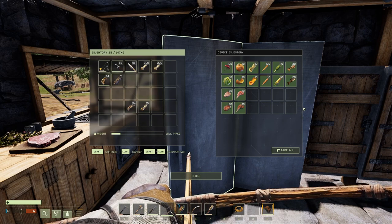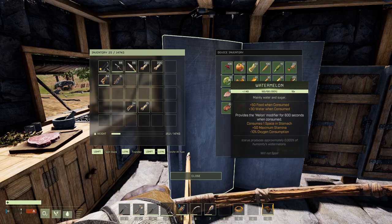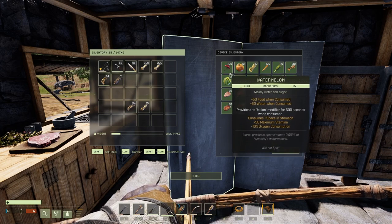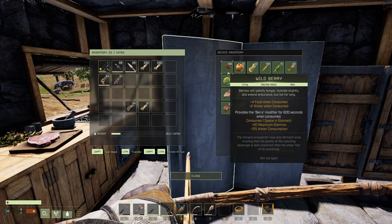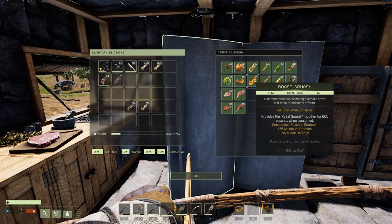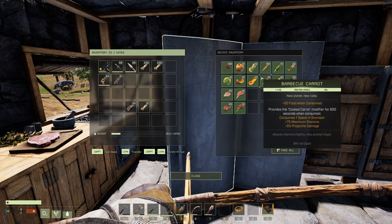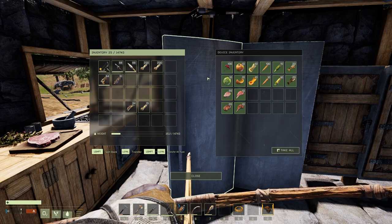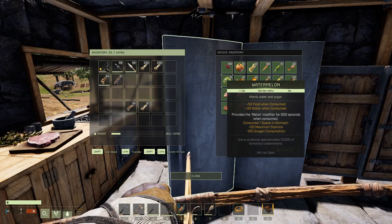In this video I'm not going to tell you which buffs to use because they are all situational. Oxygen and water consumption buffs are great for long trips or early game when you don't have oxygen tanks or canteens. Stamina buffs are very common in foods and always useful since you're always using stamina. Health buffs are good for fighting higher tier enemies.